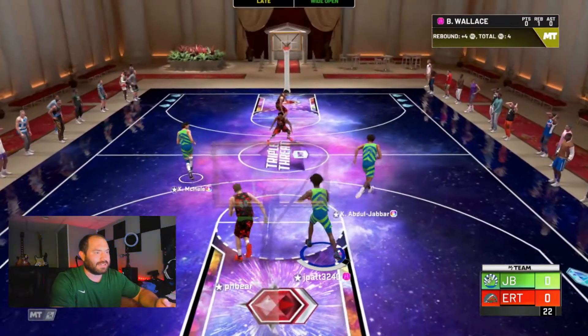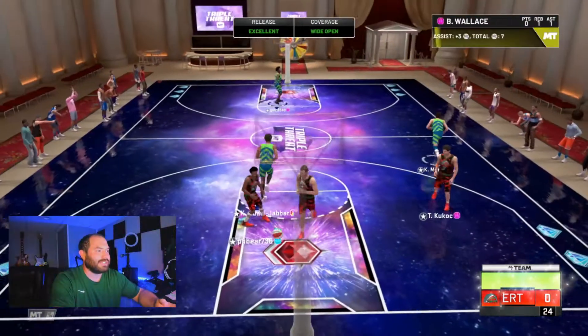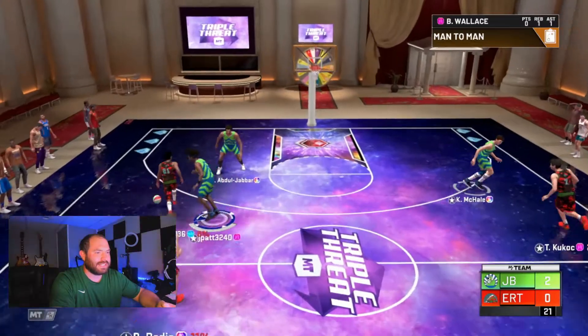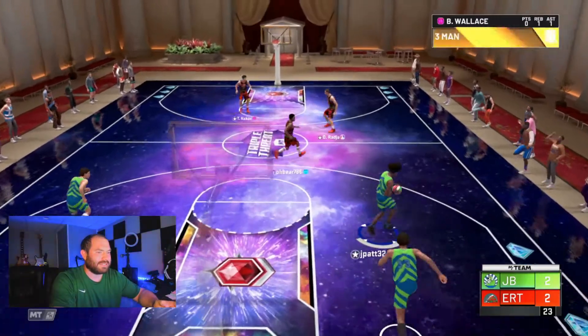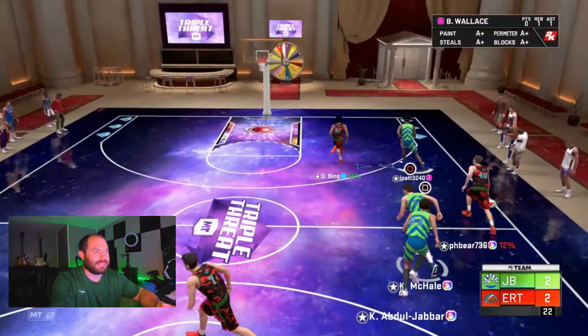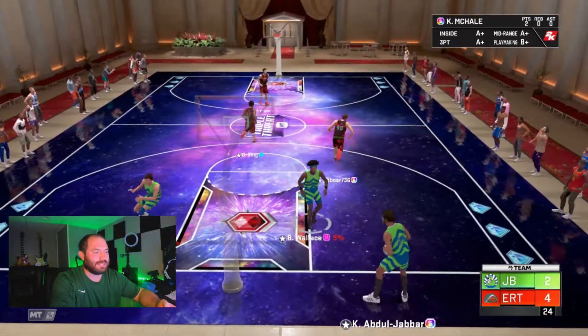Let's go ahead and give it up to this guy right here. He greens first thing — two-pointer, let's go boys! This right here is how you bully ball. Oh no, I got stuck. Kareem, I wish they would switch automatically on some of that stuff. Nope, that was a bad idea. Let's give it to McHale.